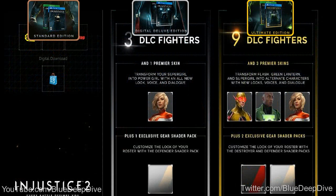But if you get the Digital Deluxe, you get three fighters and one premiere skin. When you're Supergirl, you can transform into Powergirl. You get all this special dialogue, voice acting is different. You get one exclusive gear shader pack — it's going to be pretty cool, pretty much transforming the colors of your favorite costumes.